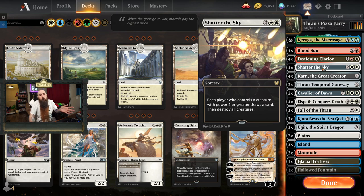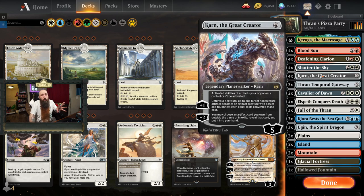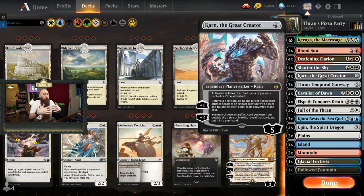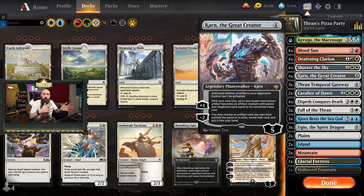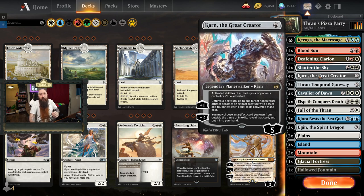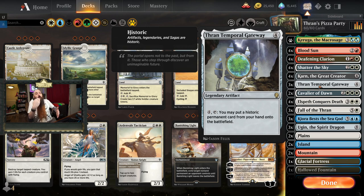We also have Shadow of the Sky for early board wipes because it's necessary. We have Karn the Great Creator to get stuff out of the sideboard and give answers to various decks since this is a best-of-one deck — it has to handle everything from aggro to midrange to control to combo to random jank. This really helps with an extra toolbox. The biggest part of the deck is Thrans Temporal Gateway: for four mana tap, you may put a historic permanent card from your hand onto the battlefield. Historic cards include any artifact, any legendary permanent, planeswalkers, and sagas.